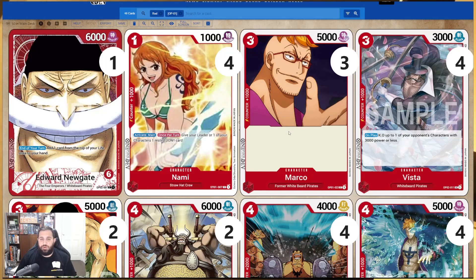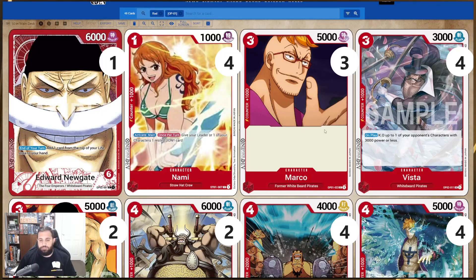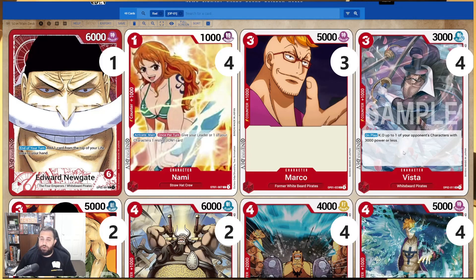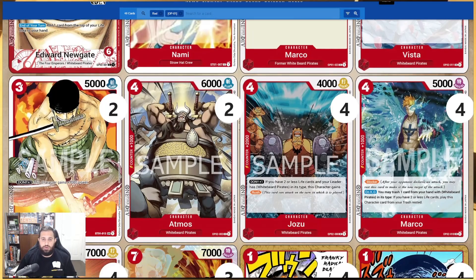Three Marcos we're running in this deck — he's a three-cost 5k vanilla, stock standard, very good. Vista we're putting four of; he is a three-cost 3k and on play he's going to be KO-ing up to one of your opponent's characters with 3000 power or less — just a bit of removal to make sure you can control your opponent's board.